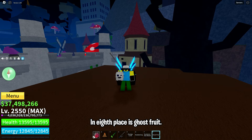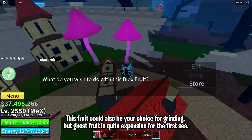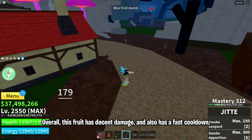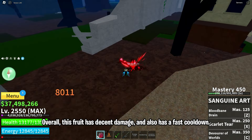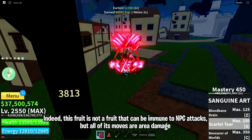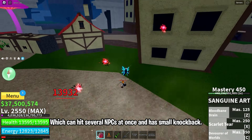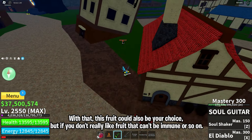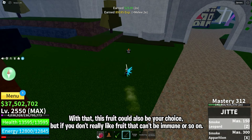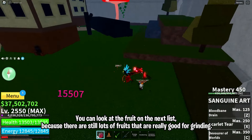In 8th place is Ghost Fruit. This fruit could also be your choice for grinding, but Ghost Fruit is quite expensive for the first sea. If you want to try it, that's no problem. Overall, this fruit has decent damage and also has a fast cooldown. This fruit is not one that can be immune to NPC attacks, but all of its moves are area damage, which can hit several NPCs at once and has small knockback. If you don't really like fruits that can't be immune, you can look at the next list, because there are still lots of fruits that are really good for grinding.